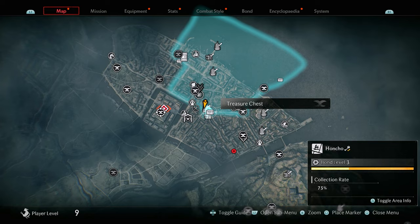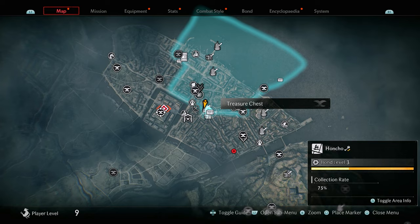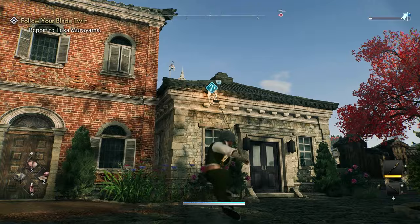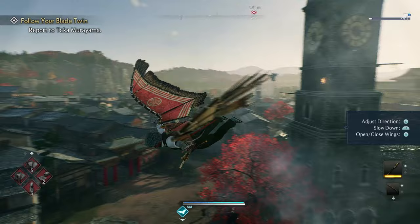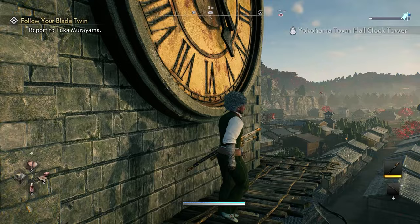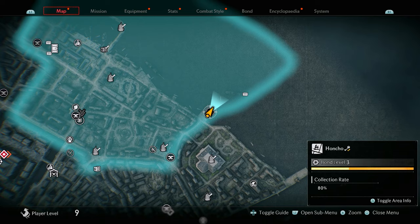The following treasure chest is at the bottom of the Honcho area. Come to where I'm standing because you'll need to grapple up. In this area you'll see bushes and a grapple to the left, then a glider. Glide away, look back, glide again, and fly around the building until you can grapple again. Keep grappling up to the chest and you should get a headband.